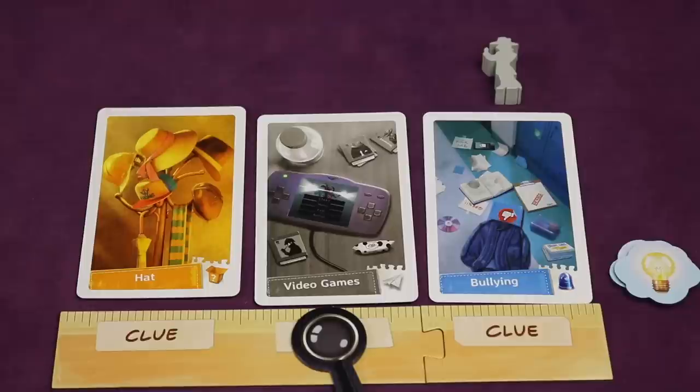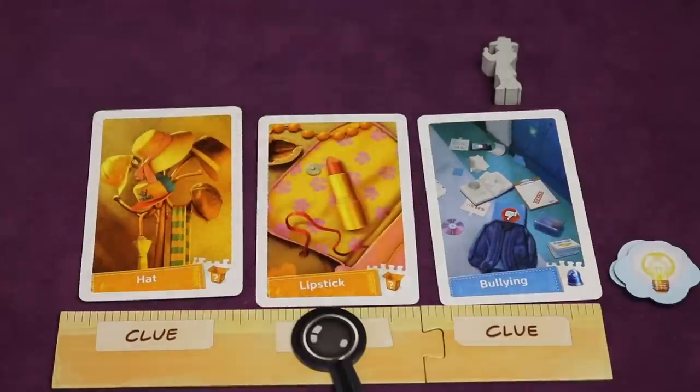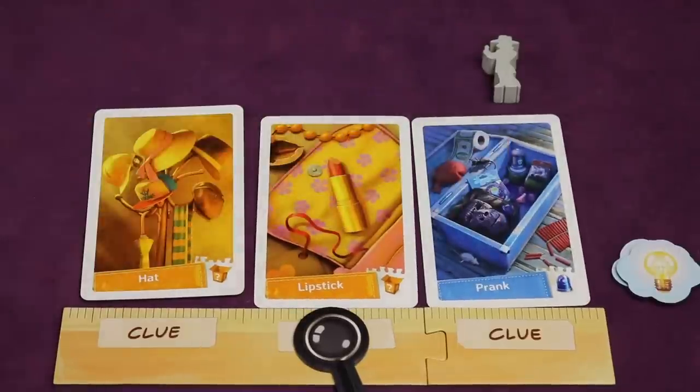Another action is called investigate. This allows you to flip any number of your clue cards once. You can flip them in any order, one at a time, and decide after each flip if you want to continue flipping. For example, I don't want this distraction card so I'm going to flip it — hey, we have another object. And maybe I want to flip bullying hoping to find another object there — I found a prank. And I decide to stop flipping.